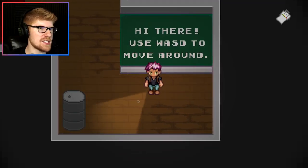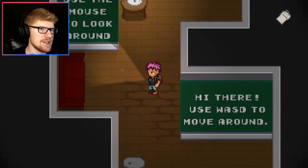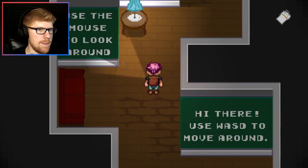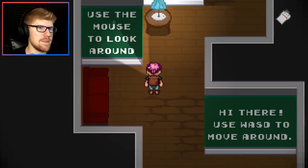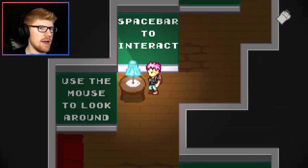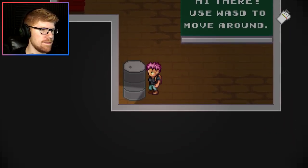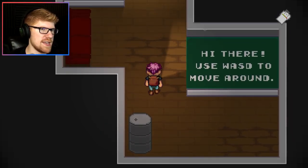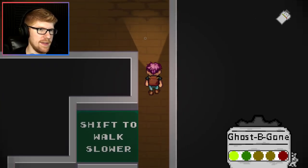Hello and welcome to Mr. Red Plays Ghostest. I am the ghostest with the mostest, Mr. Red. Today we are playing as a woman with purple hair and a backpack, and I don't know where the flashlight is but she's glowing. Use the mouse to look around, spacebar to interact. I turned a light off - I'm so good at this. Shift to walk slower.